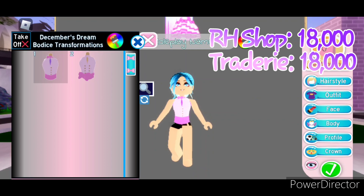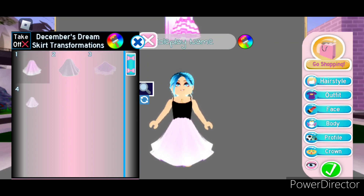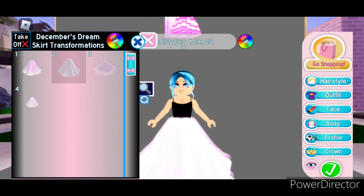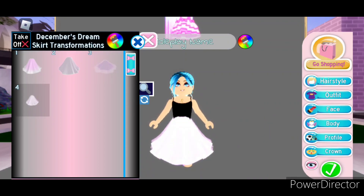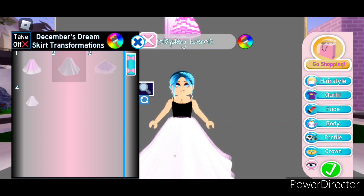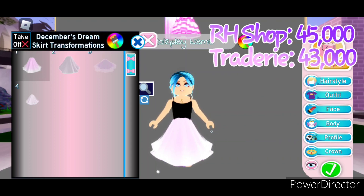Next we have the December's Dream dancer skirt, which is a total of four toggles. Toggle 1 is this super cute loose skirt. Toggle 2 is a longer skirt and it's also super sparkly. Toggle 3 is a blown-out ball gown version of Toggle 2. Toggle 4 is kind of a combination between Toggle 1 and Toggle 2 — it's got Toggle 1's shape and design and Toggle 2's color and sparkle. This skirt can be bought in the Royal High shop for 45,000 diamonds. And on Tradery it's worth about 43,000.